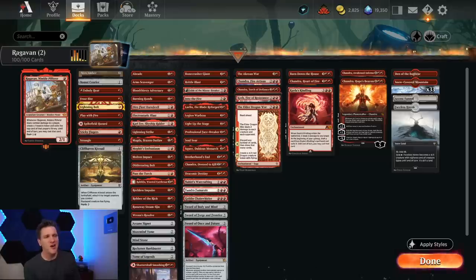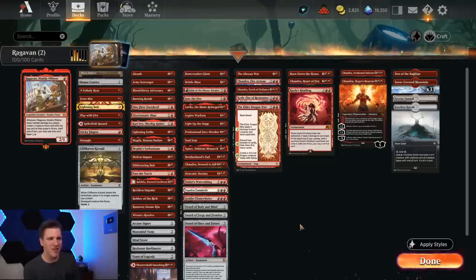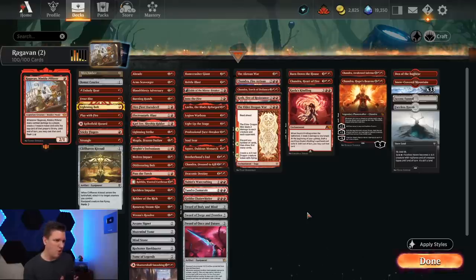I'm playing Ragavan today before it gets banned, because it's legal in Historic Brawl — this can be your commander. This mythic monkey was introduced with Multiverse Legends with March of the Machine. I'm playing a version I call 'Ragab Blade' because I'm going to run a whole bunch of swords and try to get value. You can build Ragavan as mono-red aggro, or you can play it in a fun value way where you get tons of treasures and cast your opponent's spells.